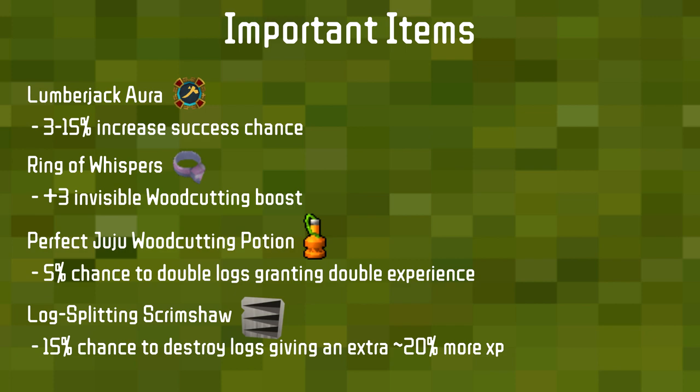The Ring of Whispers, a quest reward from Let's Case End Game, provides a plus-three invisible Woodcutting boost. An invisible boost means your in-game level might show 38 Woodcutting, but your success chance is calculated as if you're level 41, which increases your XP per hour due to a higher success rate.